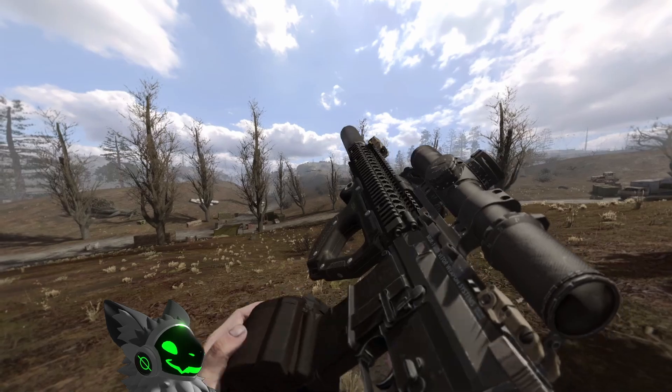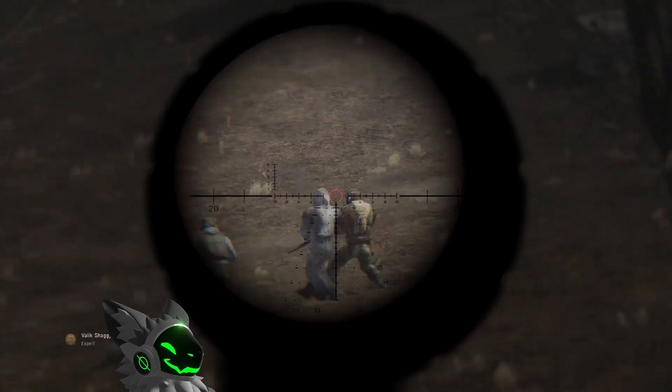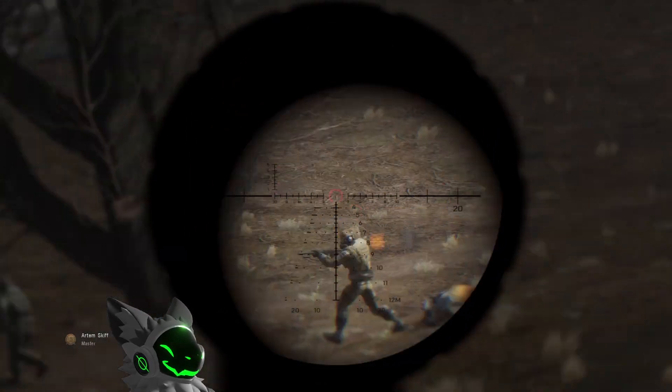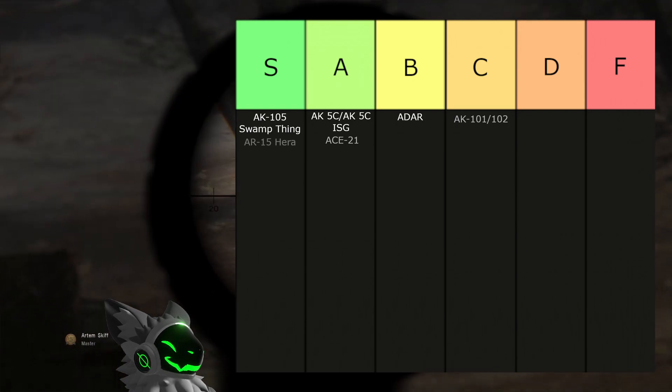Continuing with amazing guns is the AR-15 HERA. This gun is fairly similar to the Swamp Thing, except the HERA's main advantage is the 60-round drum mag. It also has good sights, high accuracy, and a high fire rate. This is another S tier weapon.